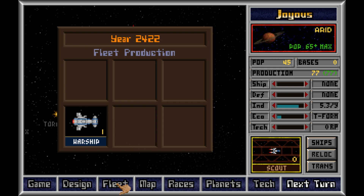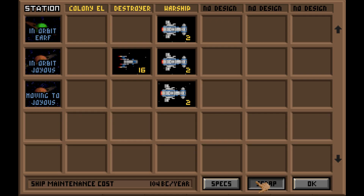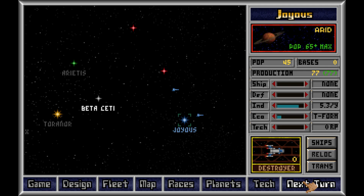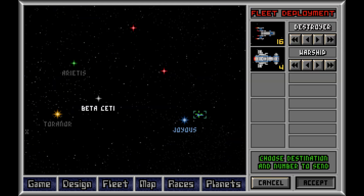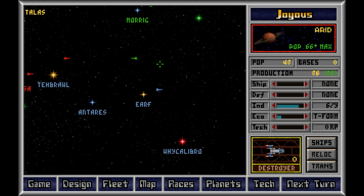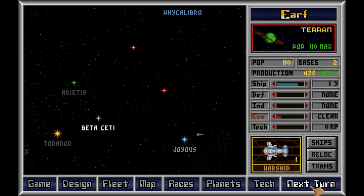Those scouts are useless — they don't have a good propulsion system. We get some money back. Better than nothing. There's no way of refitting ships. So when you obsolete a ship, or when you even commit to a design, it's a big deal. They'll go out of date. They'll have their problems. And it happens quickly.